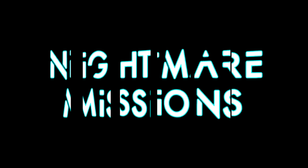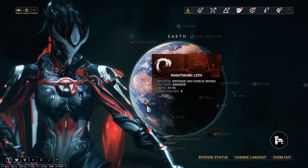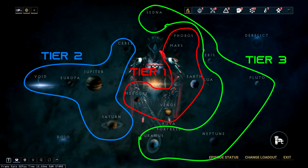Nightmare Missions: After you have completed all the nodes on a planet you will be able to do Nightmare missions on that planet. There are 3 tiers to Nightmare missions.